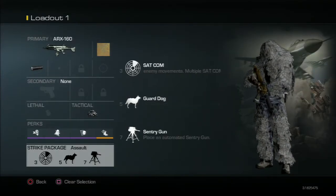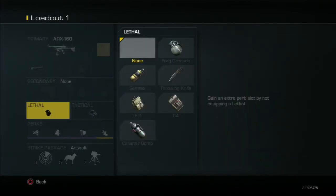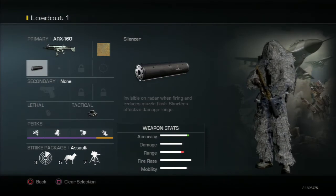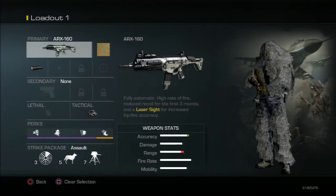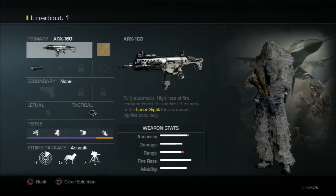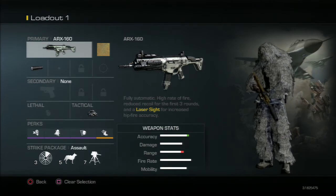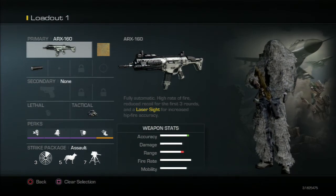A strike package doesn't matter — use whatever you want for ninja defusing. After getting these perks you have one point left. You can use this on a lethal or an assault rifle or whatever weapon you want. I personally use it on a weapon — attachments are free, so put a silencer on it. This will keep you hidden, so if you kill someone you can go right back to ninja defusing. Use your weapon to play objectively — if they plant at B while you're at A, go defuse and kill the remaining enemies. Don't just be a useless pile laying on the ground. Give your team the chance to win and make yourself useful.